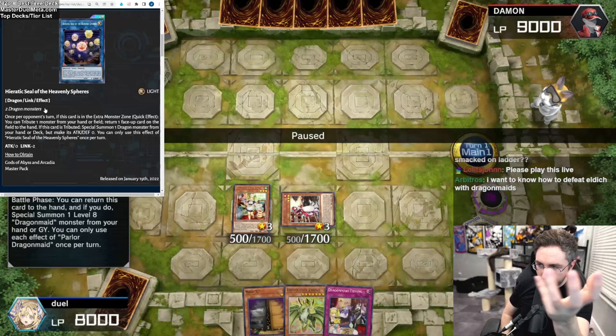What's really good is if you do this at the start of the battle phase, you get to activate all your Dragon Maid effects to summon big dragons on the field. So let's watch that. I have two dragons, so my goal is to make Heavenly Spheres. And we're making Heavenly Spheres — nice. Passing.